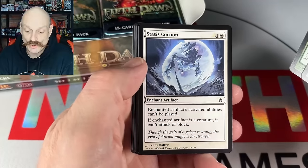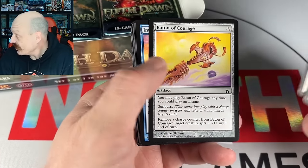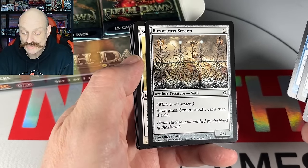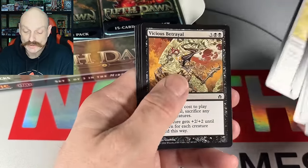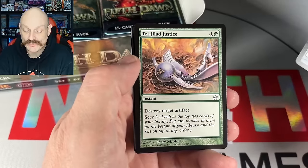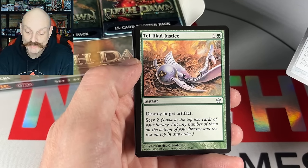Reign of Rust. Cocoon — remember that movie? It's like as old as this set. Razor grass — my lawnmower is going to be in trouble. Arcbound Wanderer, Arcbound stuff. There's some justice — look at that. It's broken.